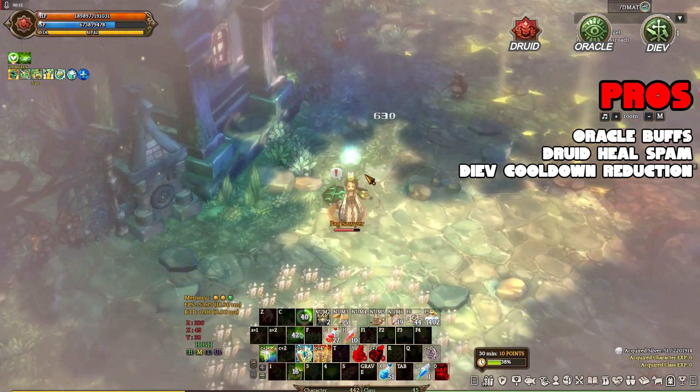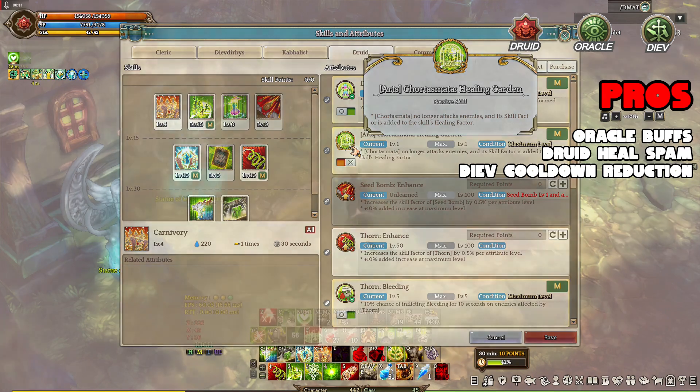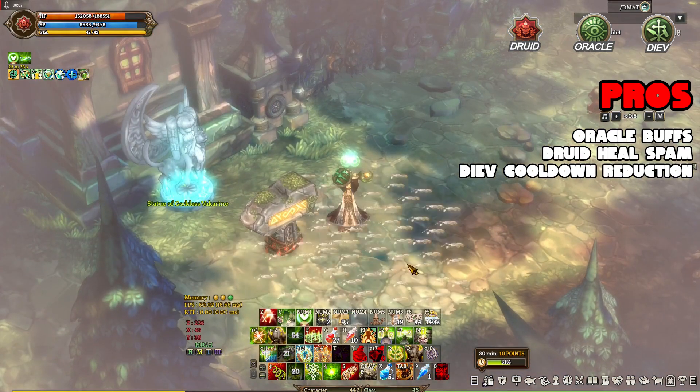Divine Might basically gives plus 1 level to all skills and spells. Aside from that, Oracle can also help with damage increase, reduce damage taken, and Twist of Fate, which can basically kill a boss monster when its HP is very low.